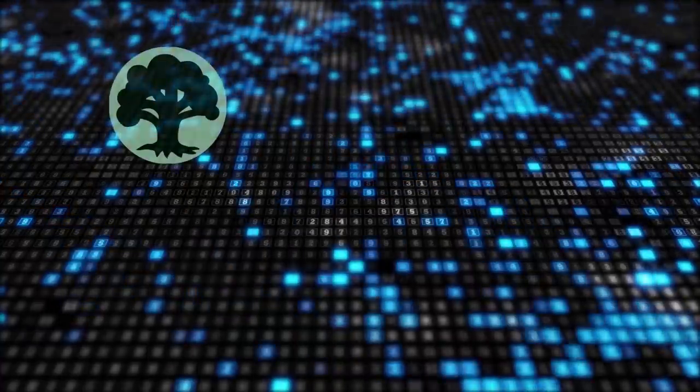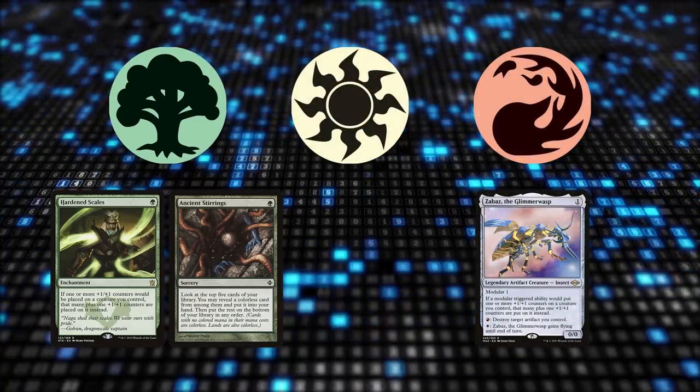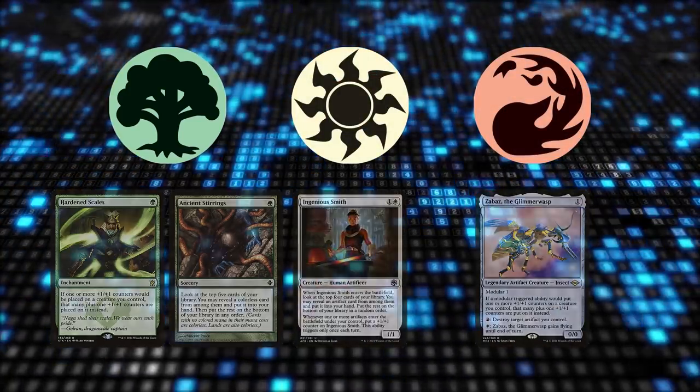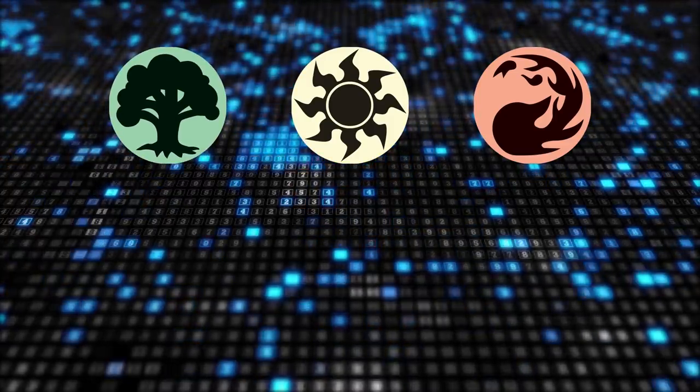Hardened Scales is base green for Stirrings and Scales but also splashes white and red for Zabaz's abilities and potentially Ingenious Smith. However, it isn't married to any color besides green and should adapt if new shells are found to be more optimal.